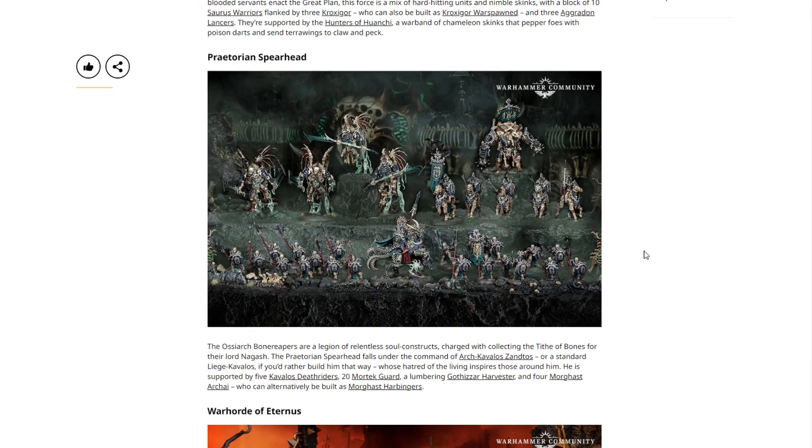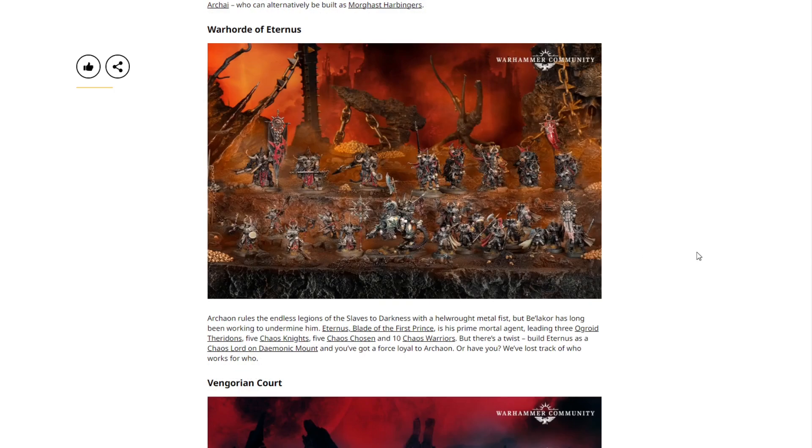Then we have the War Horde of Eternus. Archaon rules the endless legions of the Slaves to Darkness with a hell-wrought metal fist, but Eternus, Blade of the First Prince, is a prime mortal agent leading three Ogroid Theridons, five Chaos Knights, five Chaos Chosen, and ten Chaos Warriors. There's a twist: build Eternus as a Chaos Lord on Daemonic Mount and you've got a force loyal to Archaon — though we've lost track of who works for who at this point.